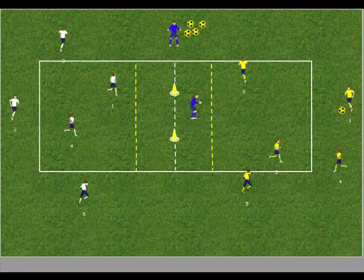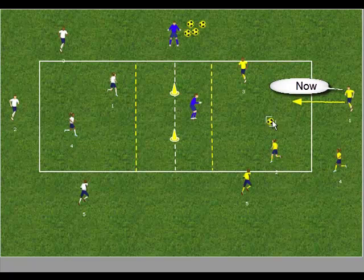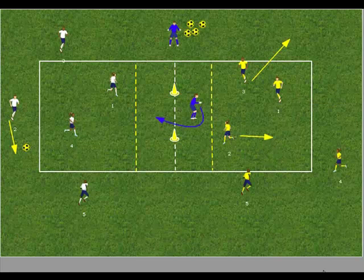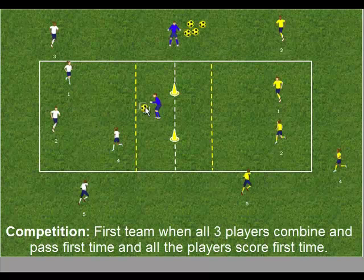The white team and goalkeeper now reorganise with only two strikers in the shooting area. The pattern of the practice is repeated. One of the fielders should always make a run to join the two strikers in the shooting area. The players look to combine with first-time passing and end up with a first-time shot. The objective of the competition is for all the players in both teams to score a goal. The condition is that players must combine with first-time passing, all players must touch the ball, and the shot must be a first-time finish.